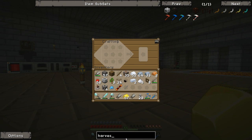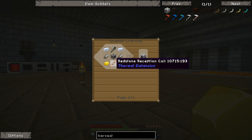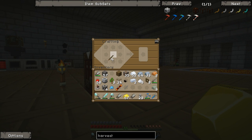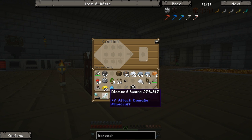For the harvester we need an Invar axe, shears, a machine frame, redstone, and gold. Really it's just an Invar axe, which is just sticks and Invar — and I'm pretty sure we've got some Invar from last episode. Let's make one of these. I think this is one of those recipes that doesn't like to be shift-clicked through Not Enough Items, or maybe the shears don't stack. There we go — harvester done.